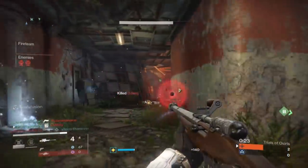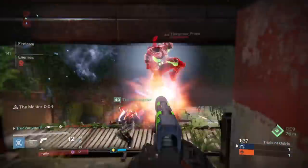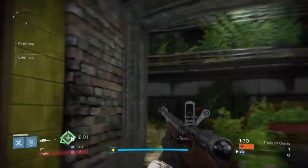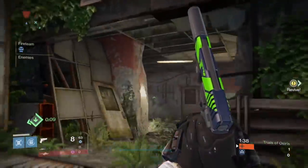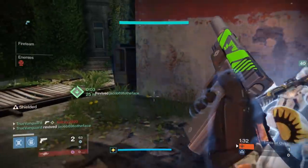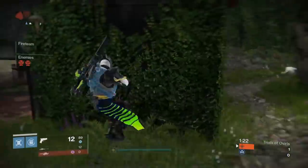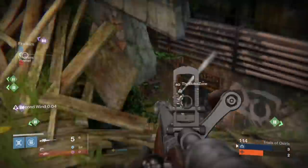In this next play I use the sidearm to clean up a kill: I take one guy out, push forward onto his orb for orb control, get a body shot on a skating Titan closing the gap, then quickly switch to the sidearm to finish him off. Using Titan speed and Titan skating in conjunction with the Twilight Garrison, I was able to close gaps much more quickly than opponents expected — catching them off guard again and again throughout the weekend on Trials.